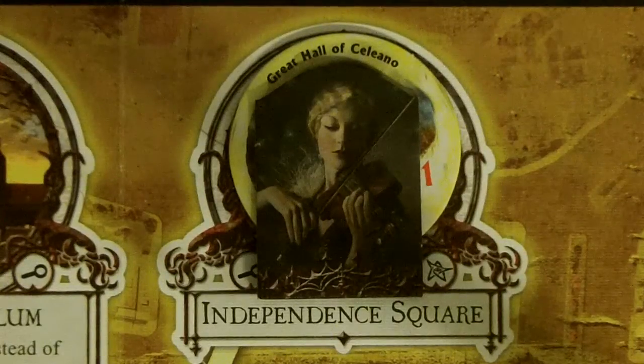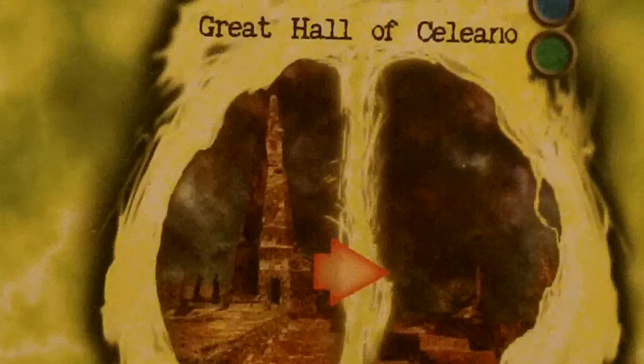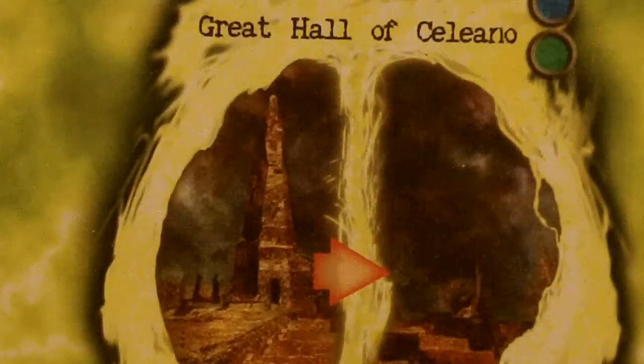That is it for our movement phase. We are going to move on to our Arkham Encounters phase. Patrice is over at Independence Square, and because she is on a gate without an Explorer token, she will get pulled through the gate and will end up in the first area of the Great Hall of Selina.